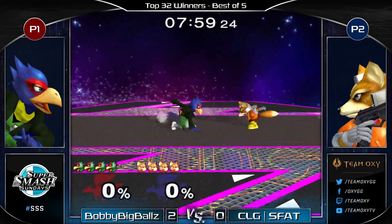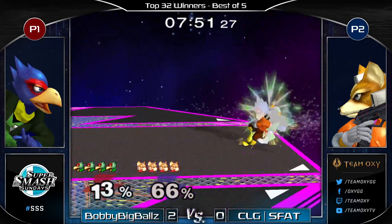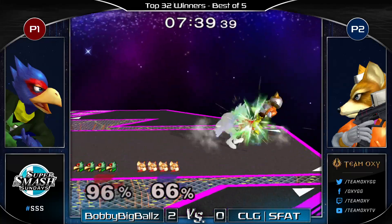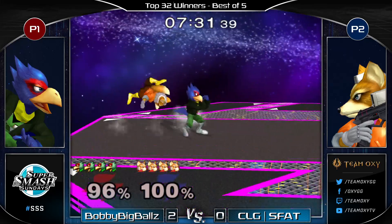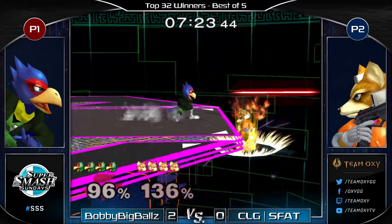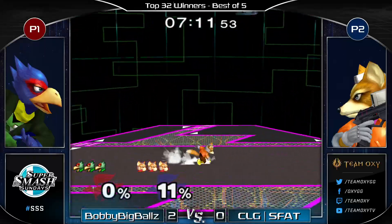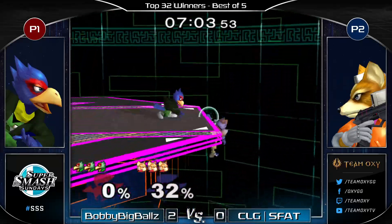Bobby's up 2-0 already — he's just looking so clean. In terms of adaptations from previous sets, it's more about not doing the things he was getting read for before. His full hops to the top platform he still does, but he's not getting read for them — doing a bit more grounded play before opting for that. Any option works if it's not predictable, and Bobby looks way less predictable while maintaining really clean movement. He looks more comfortable from the corner; before, S Fat would push him to the corner and punish his panic option. Now Bobby's much more willing to play from the corner before reclaiming an advantageous position.